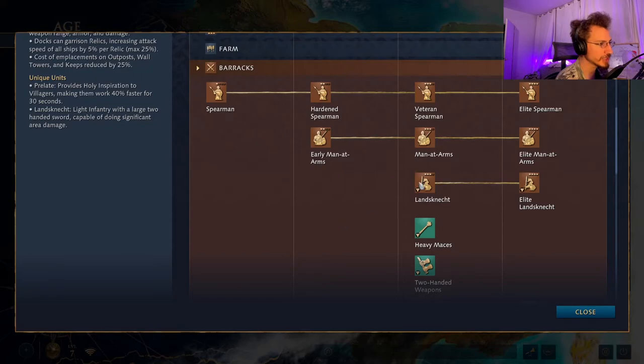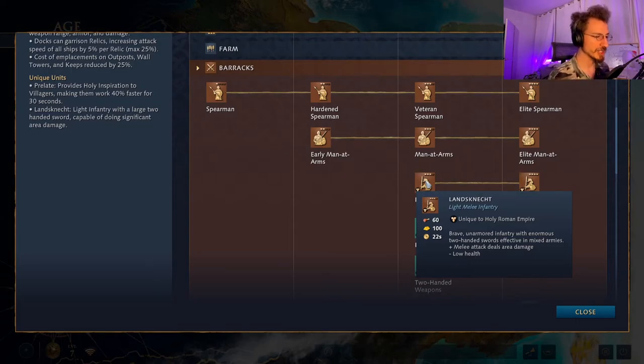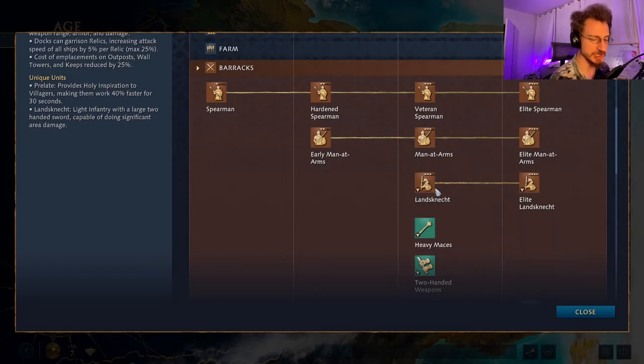Starting in the Castle Age, the HRE has a unique unit: the Landsnecht — brave armored infantry with enormous two-handed swords, effective in mixed armies, performing a melee attack that deals area damage. They have low health though — high-impact, high-damage units that can crash through enemy lines doing terrific AoE damage, but they die extremely fast if jumped on. They need to be placed properly and on the offensive to have the highest impact.